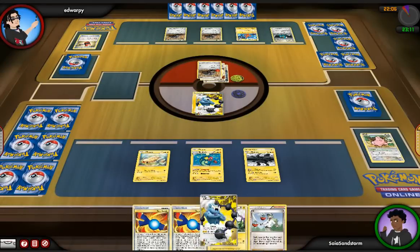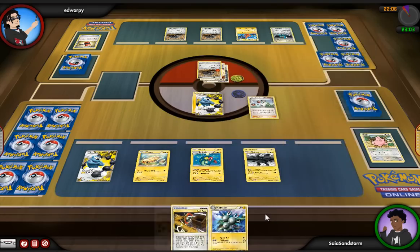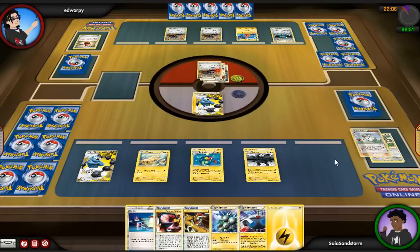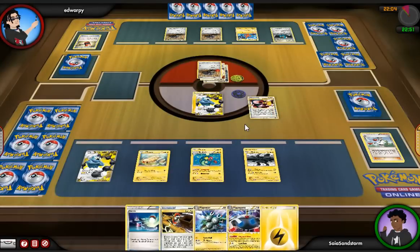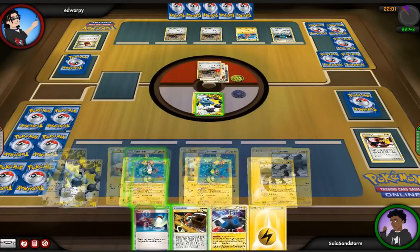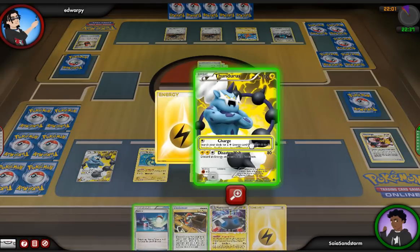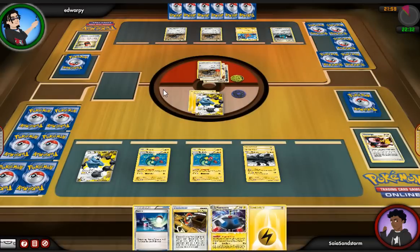At this point I just decide to set up a Thunderous and try to set up my second Eel, hoping I get it off this N. I get a Pachirisu, so I'm going to use the Communication to swap out my Magneton to get the second Eel. I'm pretty close to being set up, but right now I can't theoretically attack the Durant yet. I attach an Energy to the Zekrom and just charge. I've luckily got a Switch Enhanced, so if he tries to Catcher my Eel I'll be able to switch out and hopefully attack next turn.